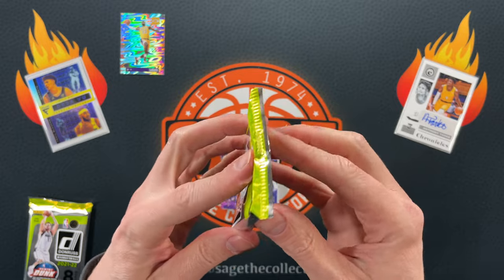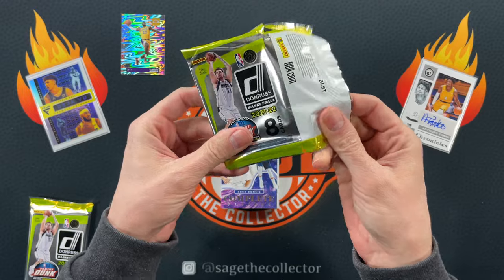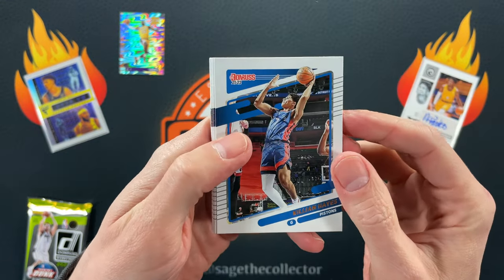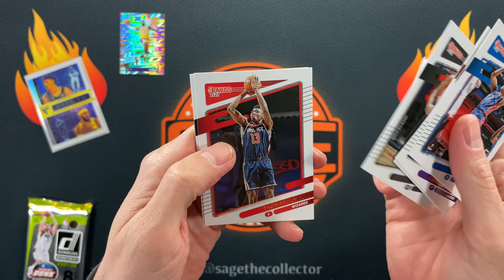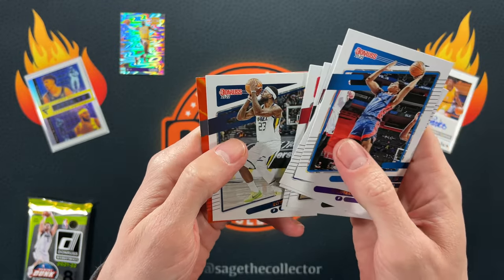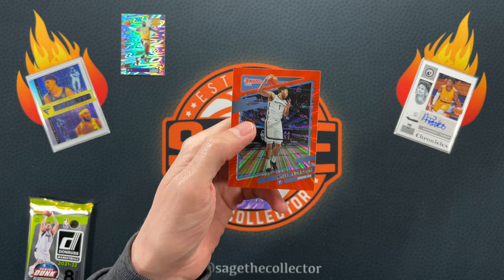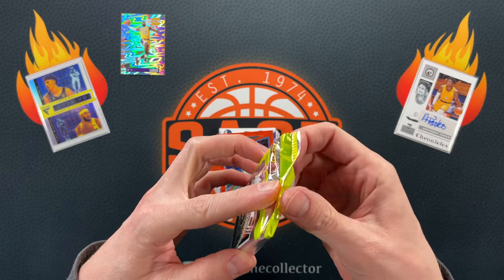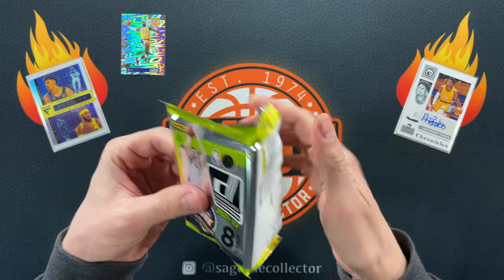Penultimate pack — this has been Donruss being Donruss, unfortunately. Got a laser at least. Got Killian Mellow, Josh, Ruey, Patty, Bryant, Royce — can we finally get a rookie? No, and it's Slow-Mo. Boy this is a Slow-Mo hotbox.